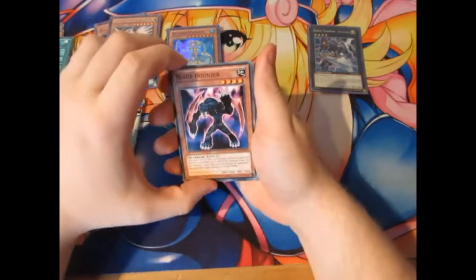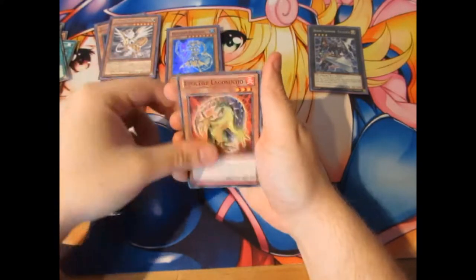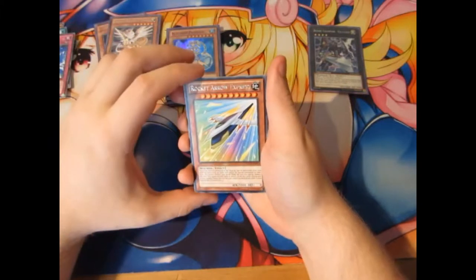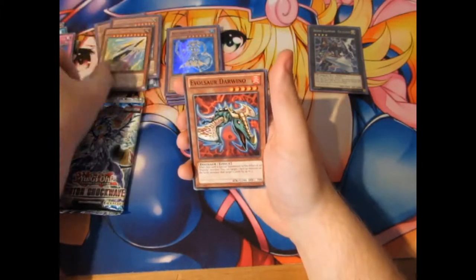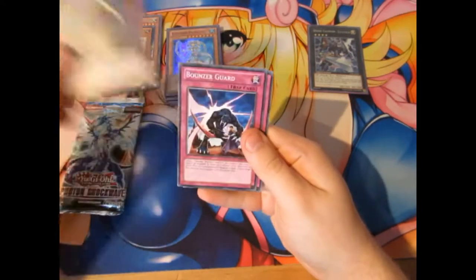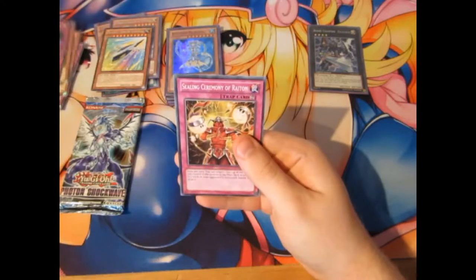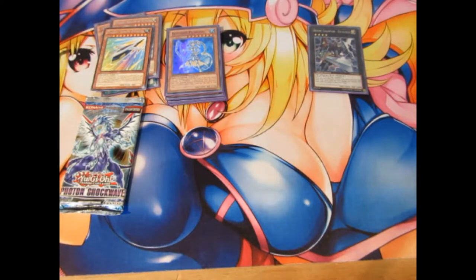We've got Blade Bonze, Storm, Gravelstorm Laggia, Express the Wrath, Rocket Arrow Express as a rare. This is not looking good. Dark Reno, The Dragon King, Bonze Guard — still coming out as rares. This is not looking good.